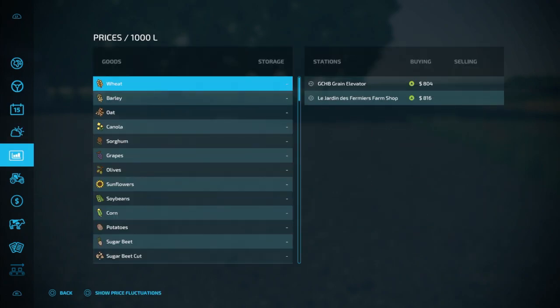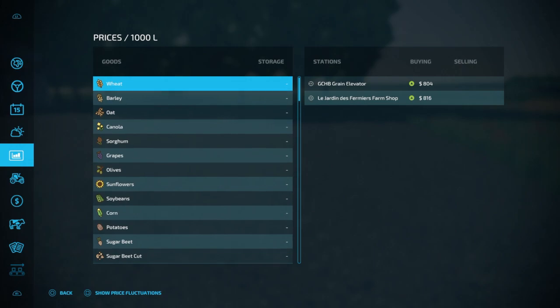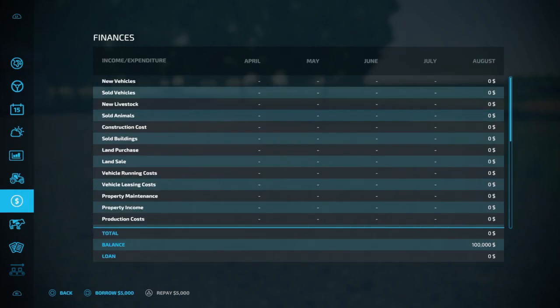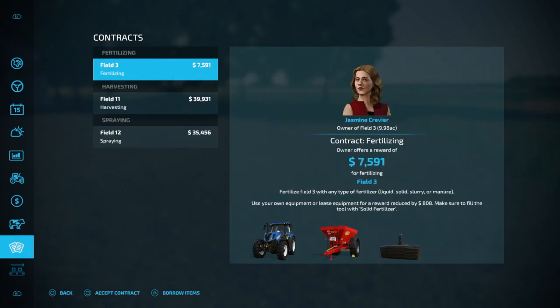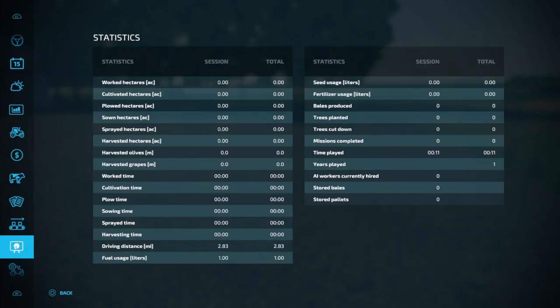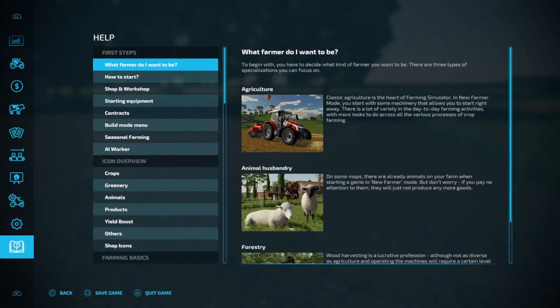Weather, prices — I have a lot of mods. Vehicle overview, finances — you start off with $100,000. No pets, although you can buy pets. There's a couple contracts you can probably do. Production chains. Doesn't look like there are any collectibles to be had.